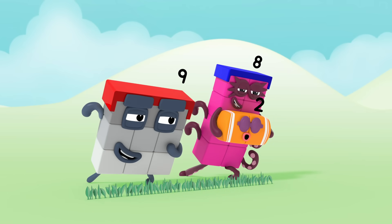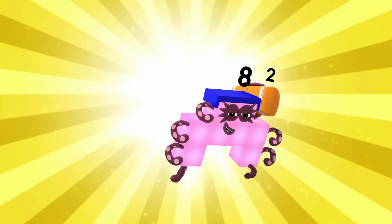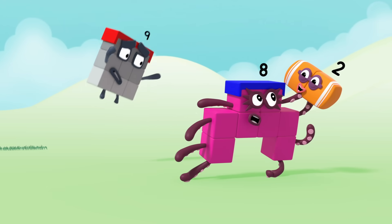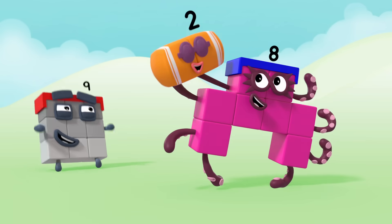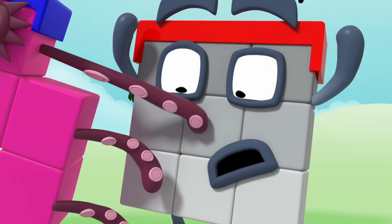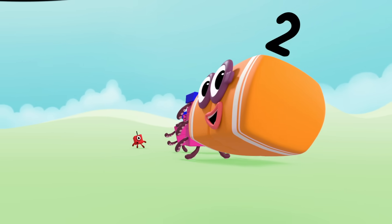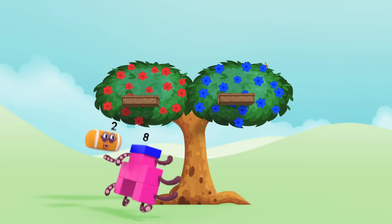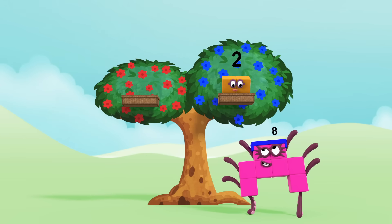Ten minus two equals eight. Game on. Ready, go. Octoblock play. One, two, three, four, five, six, seven, eight, play. He's on the left, and now the right. He's on my head, now out of sight. Up high, down low, too slow. Octoblock jump. Score! Two points to blues.